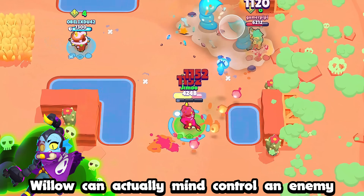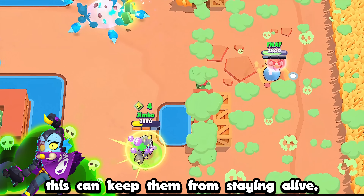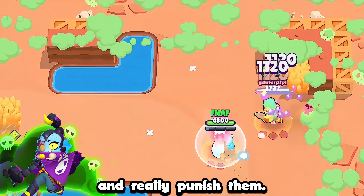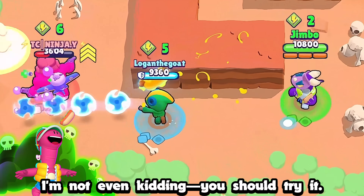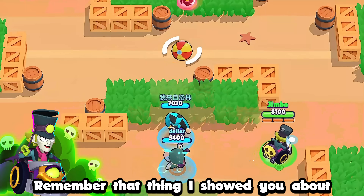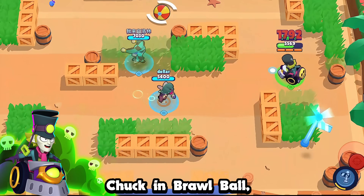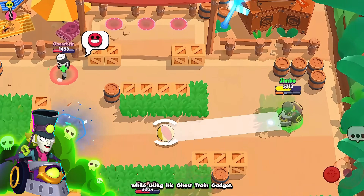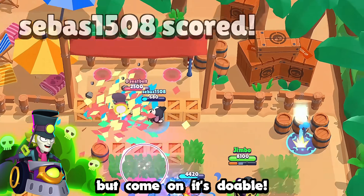Willow can actually mind control an enemy while they're being protected by respawn immunity — in the right scenario, this can really punish them. With Doug, you can actually throw the glizzy at your teammates. Seriously, you should try it. Remember the Fang hypercharge trick? If you're playing Chuck in Brawl Ball, you can also do the same thing while using his Ghost Train gadget. It probably won't ever be needed in a real game, but it's doable.